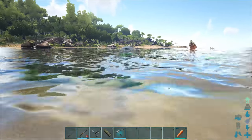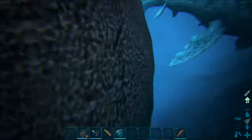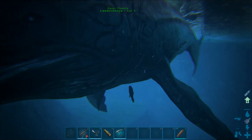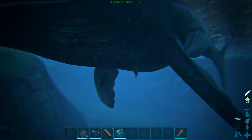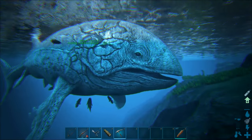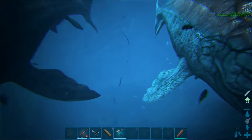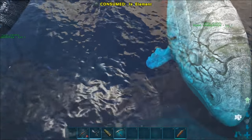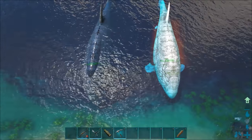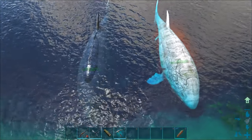Now it is time to check out the Leedsichthys. I have two of them here — this is the normal one you can find in the ocean, and this is the alpha. I thought the alpha would be bigger, but I don't think it is bigger at all — it seems to be the same size.